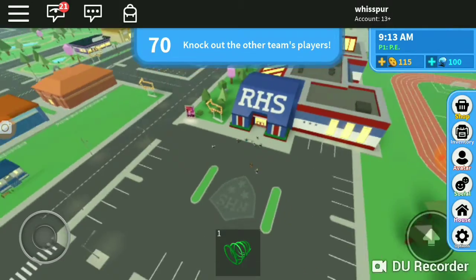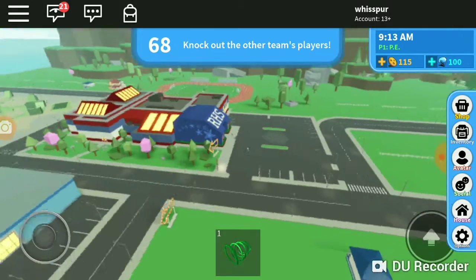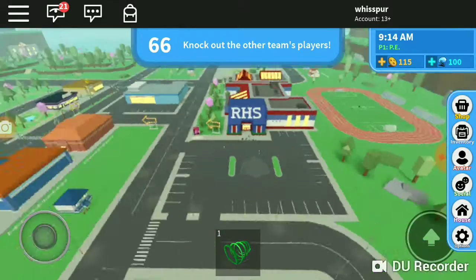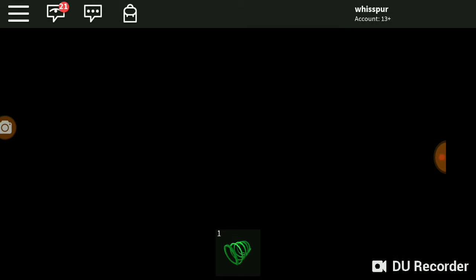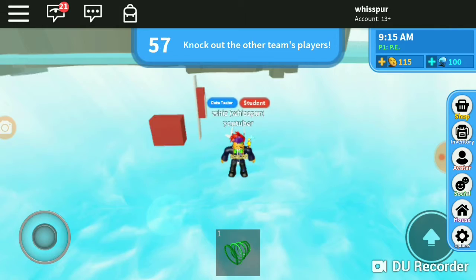The first thing I noticed is that when you join Roblox High School 2, the school building is a little bit smaller. When you enter through the doors, it shows a little loading screen, which is different from Roblox High School number one.